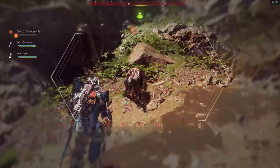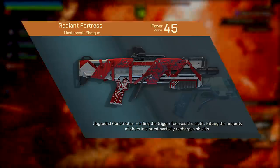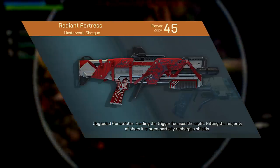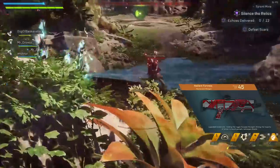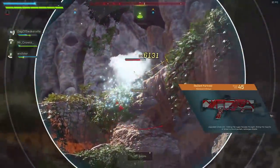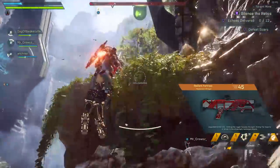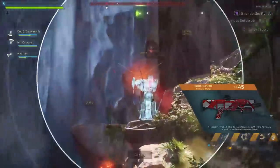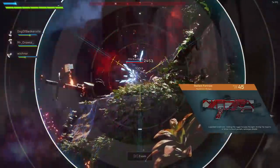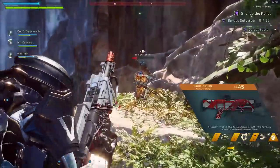Next up, the shotguns. We start with Radiant Fortress, where hitting eight shots in a single burst recharges shields by 35%. Radiant Fortress does the most damage out of the shotguns, has the slowest fire rate, but is also the most accurate. It's really good for builds where you want the shotgun to be a shotgun — melee builds being really close, and certainly as a Ranger or Interceptor where you're constantly going down low on health, being close to the target and getting shields back is particularly strong.